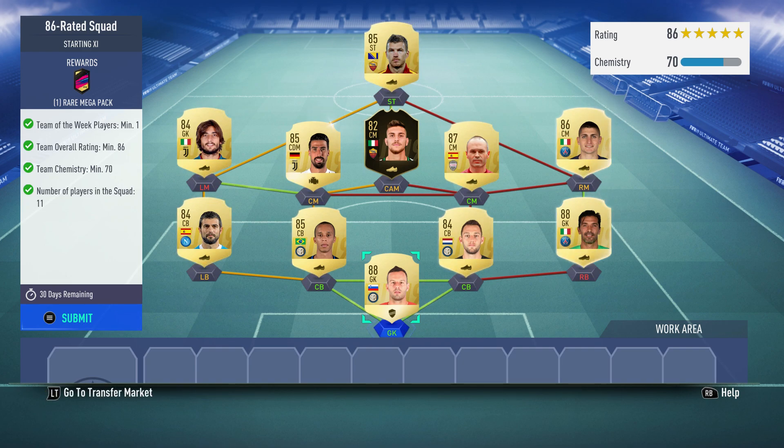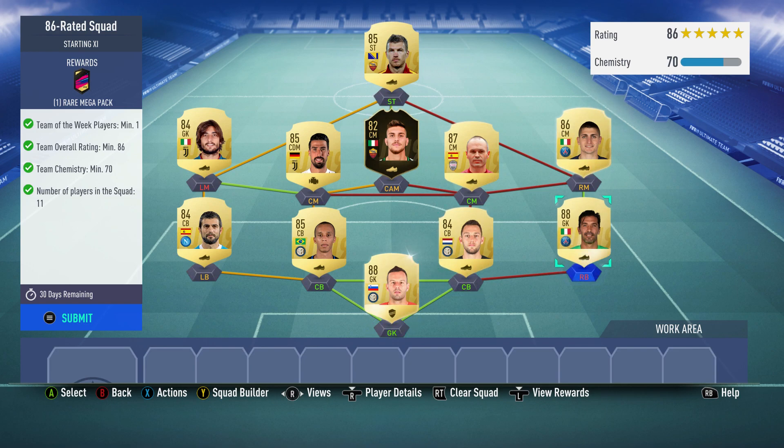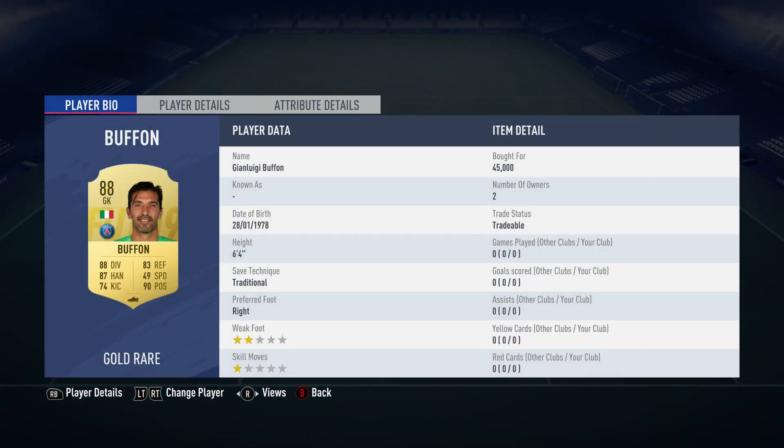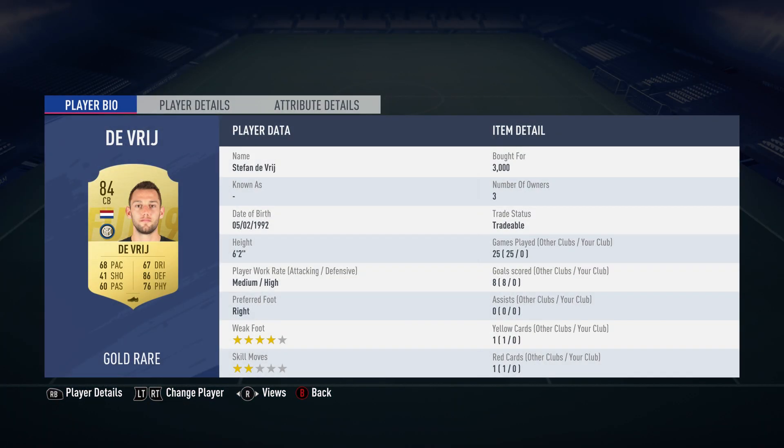Let's crack on. We've got Samir Hanovic in goal — 48,750 coins — plays for Inter in the Italian first league and is Slovenian. On the right back we've got Guilherme Buffon, bought for 45,000, plays for Paris Saint-Germain in the French first league and is Italian.